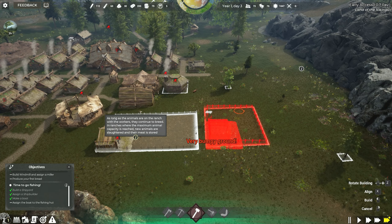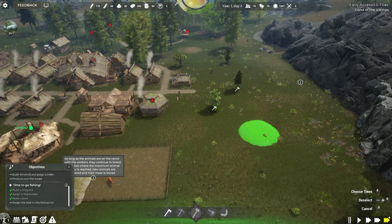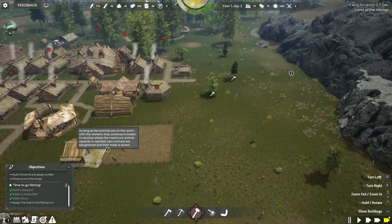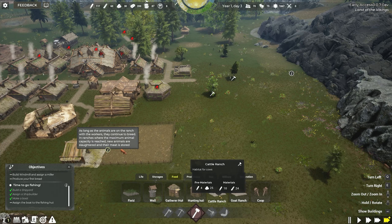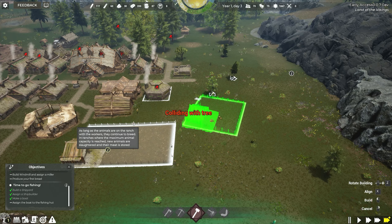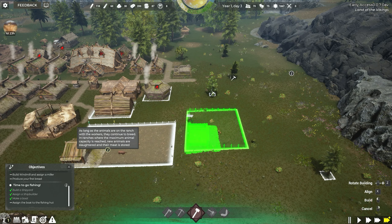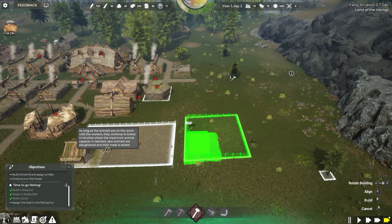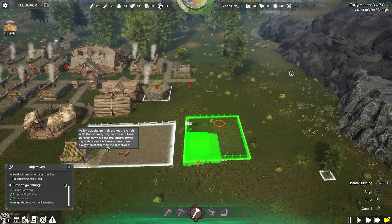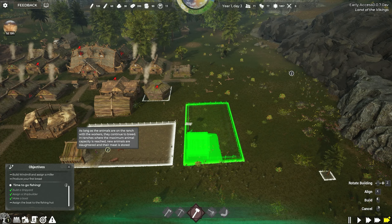We have a cattle ranch now — we can have up to 15. As long as the animals are on the ranch with the workers, they continue to breed. In ranches there will be a maximum capacity and the new animals are slaughtered and their meat is stored, which is great. I think now is a good time to put a goat ranch in — I don't know what I'll get from the goat ranch, do I get milk?